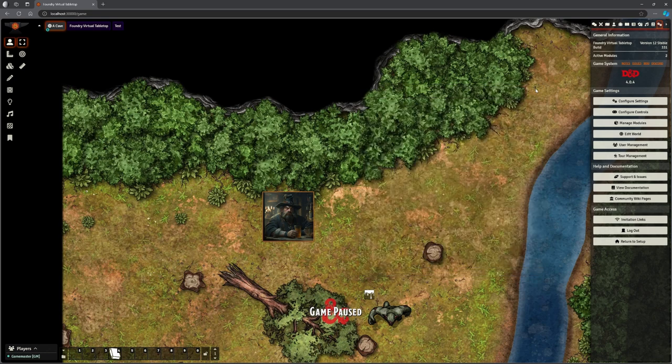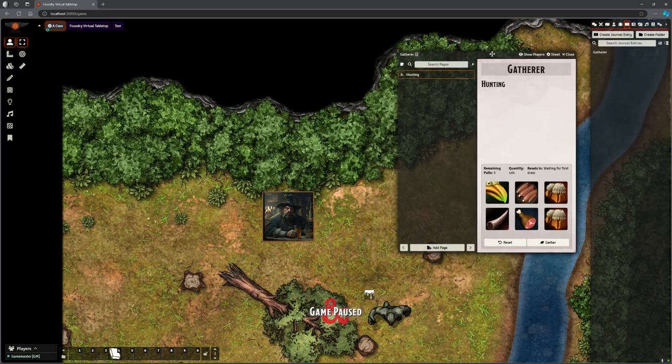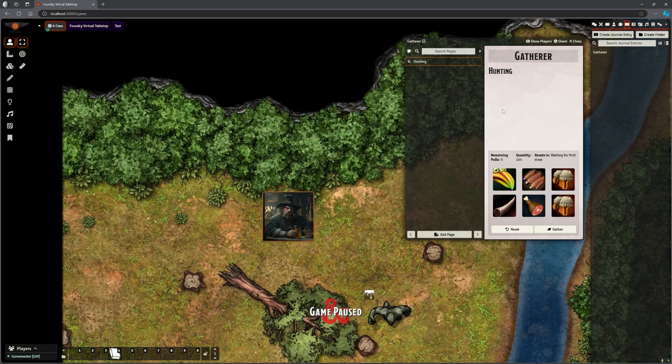There are two main functions we'll look at. We'll start with the Hunter-Gatherer part. If I open my journal here I've got a journal called Gatherer. I'll go through how to set this up in a moment. Saruman here is going to do some hunting, and he'll be using this hunting table.